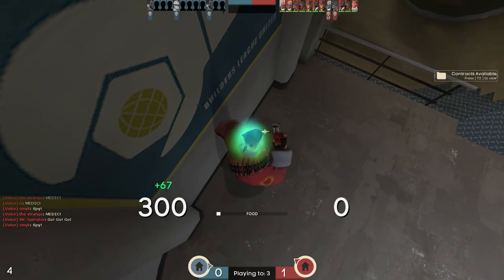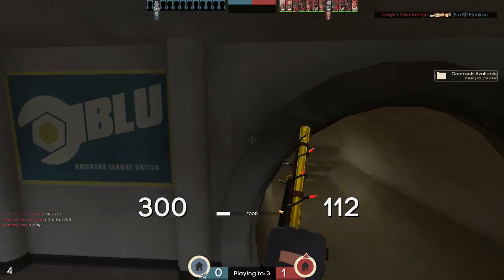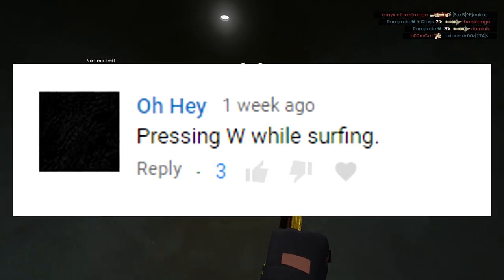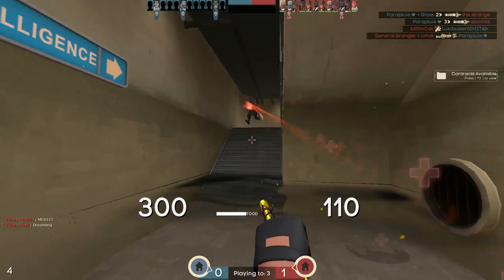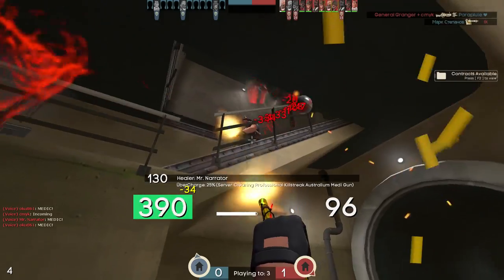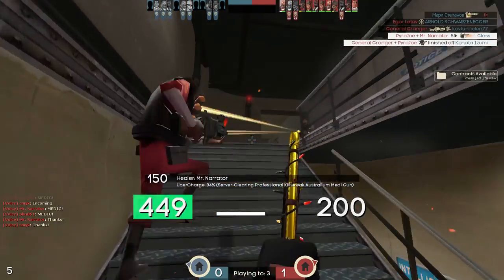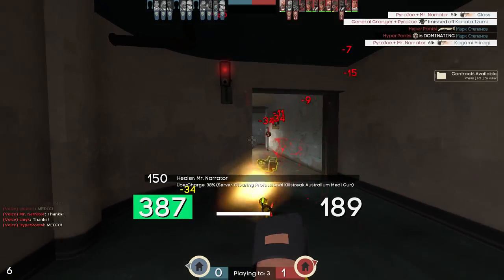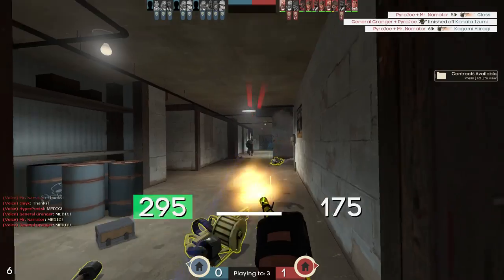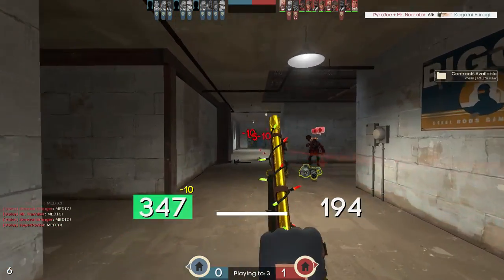Up next is one that not only happened to me in CS:GO but I imagine happened to anyone who tried surfing in TF2 - pressing W while surfing. You see a ramp in front of you and think if you just run into it holding W you'll get extra speed, when in reality if you touch the W key you're going to mess up your surf. Essentially when you surf, you don't hold W at all - it's all about holding A and D as you lean into the ramp. Holding W completely messes it up.